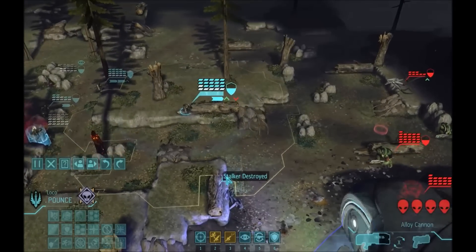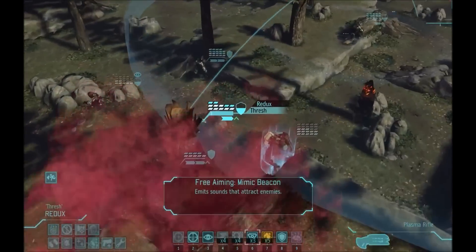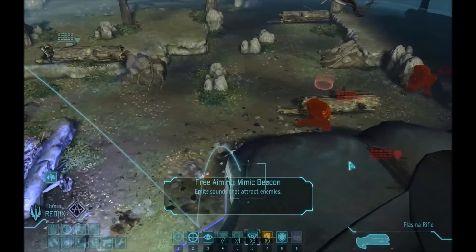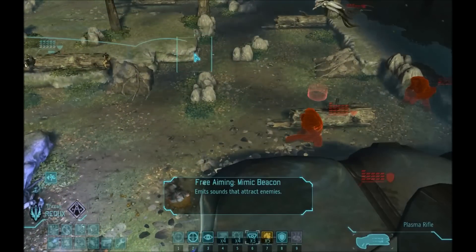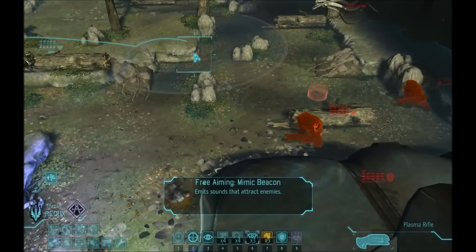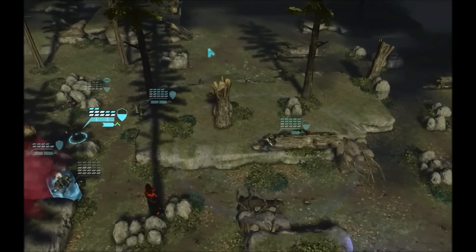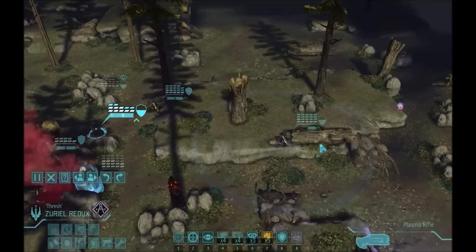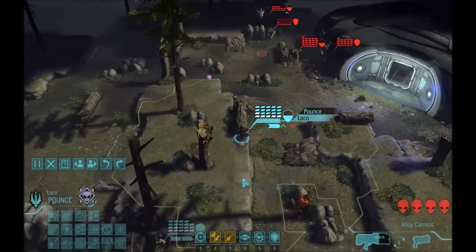They will probably want to take cover over here. I may be able to use the boombox to have them come out into the open. And that will be a perfect test whether or not the boombox actually works for the seekers, because I think it does for some strange reason. If you see the percentage on the seeker, that means that the boombox is working on it.